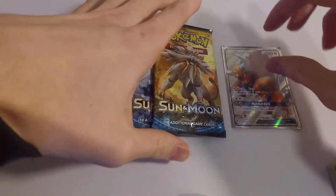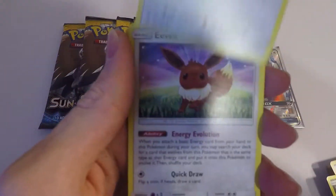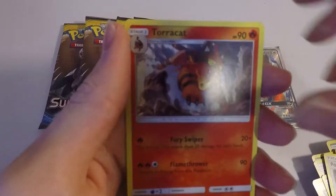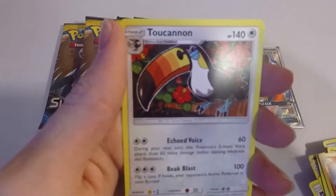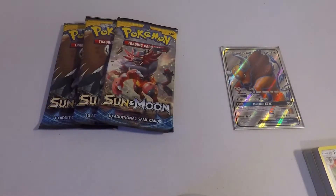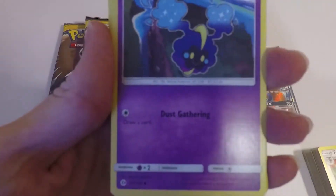I did open a Tauros GX in my pre-release video, so go check that out — that link will be in the description as well as the Lunala Trainer opening. I am already excited for that pull. Tauros GX is definitely going to be a good card; it's a great attacker. So that's two for two on pulling Full Arts out of Elite Trainer Boxes. Could this be a common theme, or do I just have Full Art luck?